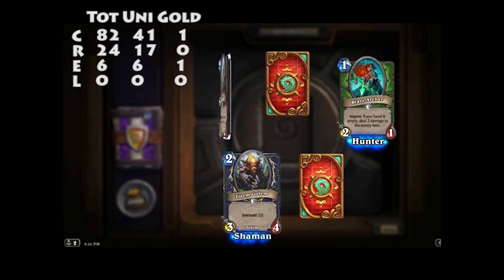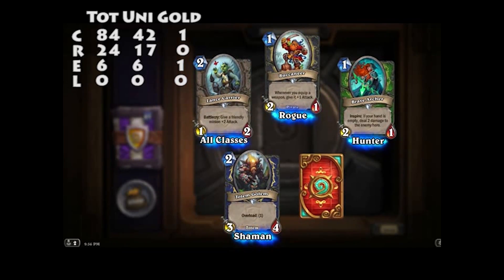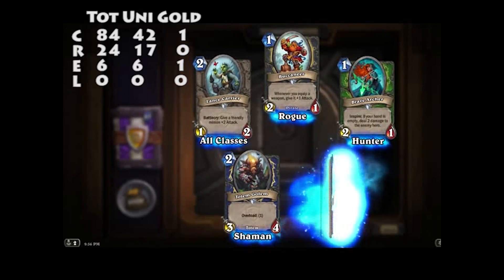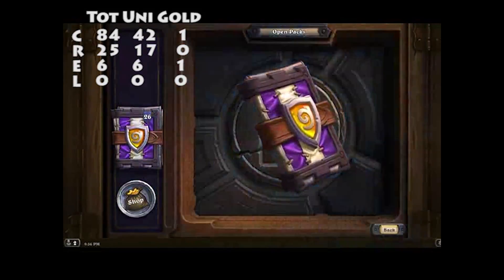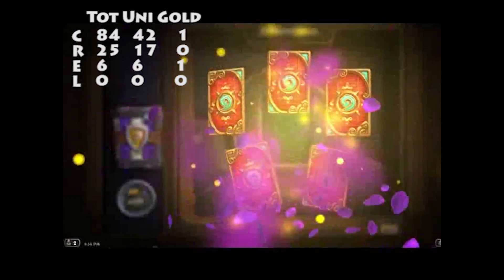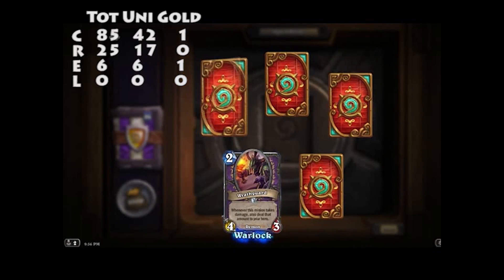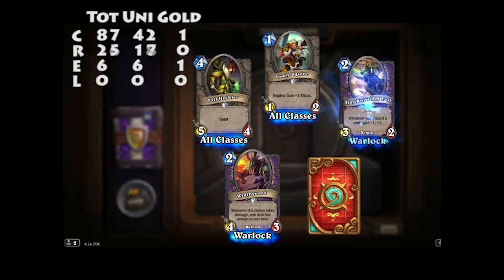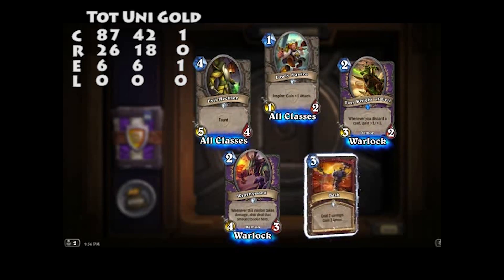Brave Archer, Totem Golem, Lance Carrier, Buccaneer — if you equip a weapon, give it plus one attack. Are you going to be joining the Zero Legendary Club? Well, not halfway through yet. Might just be a good one — join the one Legendary Club with Alex where he'll be in good company. Wrath Guard, Evil Heckler, Lowly Squire, Tiny Knight of Evil — maybe discard a card, gain plus one plus one. Some synergies there.